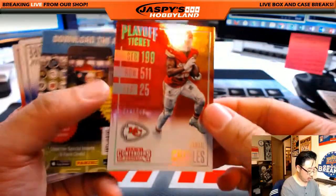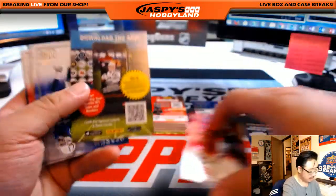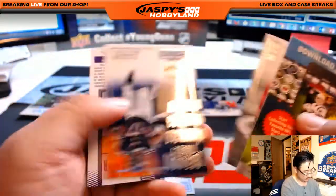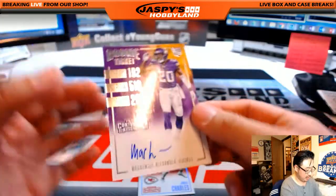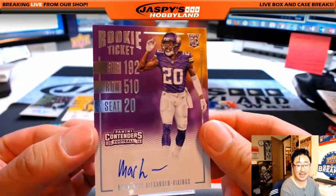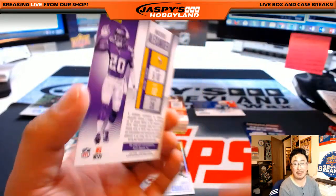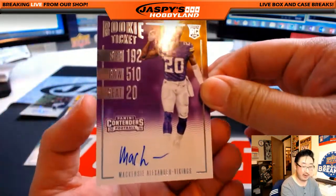We got Jamal Charles out of 249 — nice one for the Chiefs, going out to Michael Simmons. Bonus auto. There it is — C.O. Turtle, Mackenzie Alexander Vikings. Last spot mojo — the replacement box coming through for you at the very, very end.